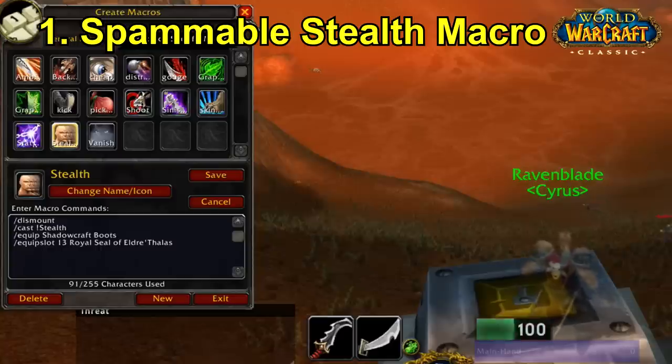What this basically allows you to do is — as you can see I'm stealthed right now and I'm spamming the macro and I'm not coming out of stealth. That's what the exclamation mark does: if you're already in stealth it's not going to cast stealth again. There are situations, for instance when you're rezzing because you're being ganked and you need to spam the stealth key — sometimes if you spam it too fast, due to latency issues you can be popped back out of stealth. This prevents that from ever happening, so it's an absolute godsend in world PvP and any PvP situation where popping yourself out of stealth would be detrimental.